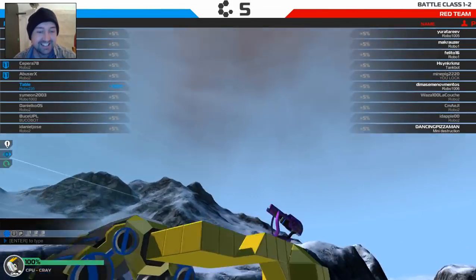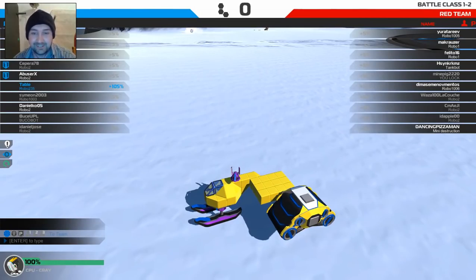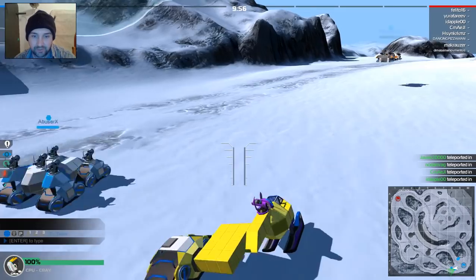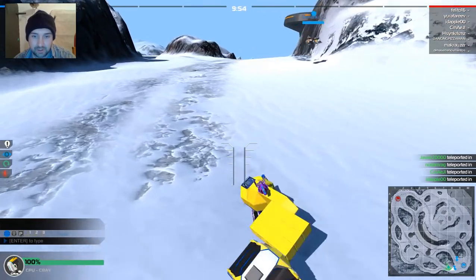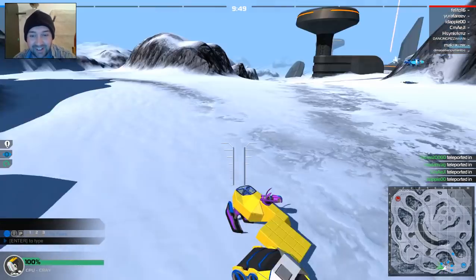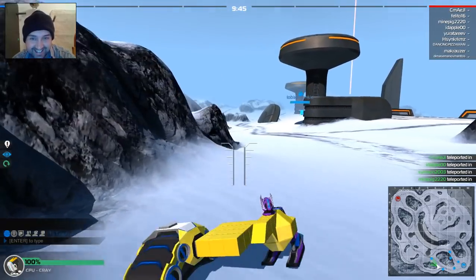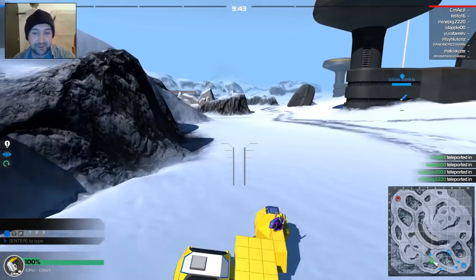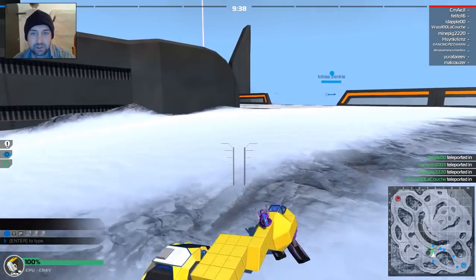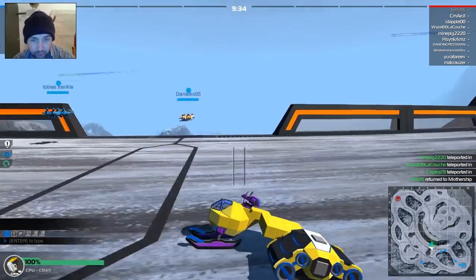Oh no. The tank tread is so high. Oh no. Okay, what is going to happen here? And we're off. Wow. Okay. Yeah. It works. It totally works! Let's go. Into the fight. Wow — you can have skis mounted next to a tank tread and it would turn glorious.